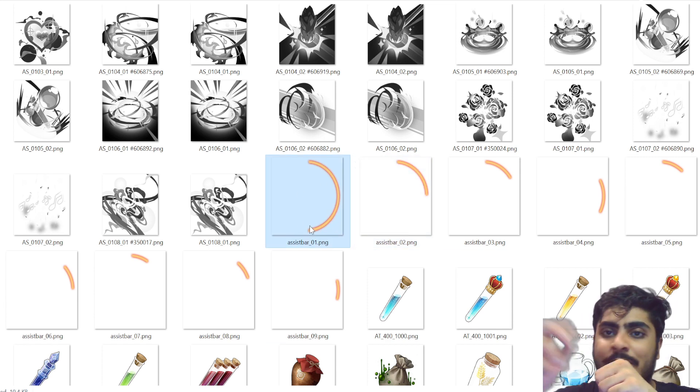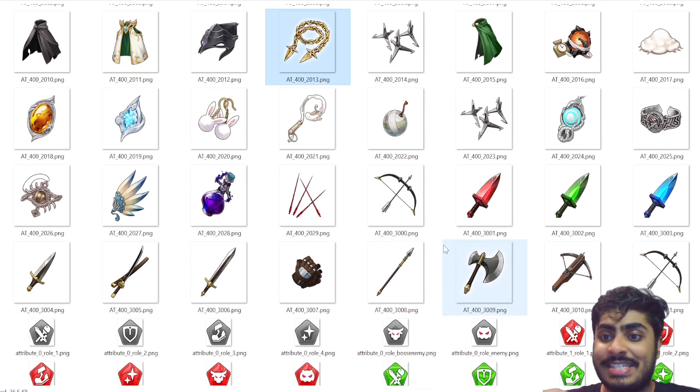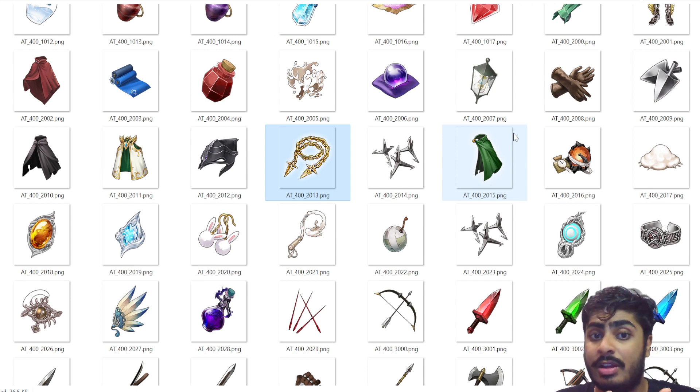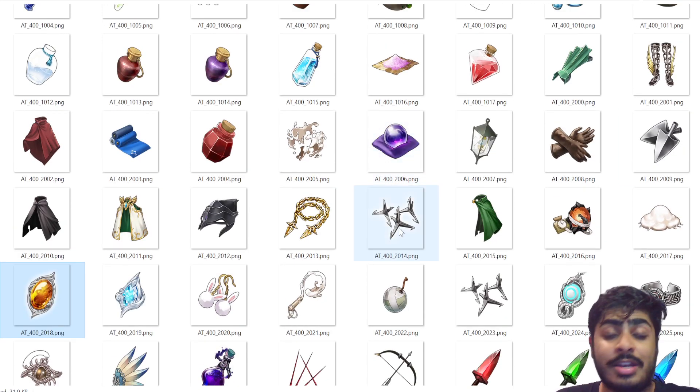The next items — potions, fluids, the cloak, the chain — these are equipment items. All these AT items are equipments. Just like scene cards, these equipment pieces give stats and can also give an ability. The great thing is these are farmable, unlike scene cards which require gacha. You want to farm as many stages as possible to get them. Some of these might also be available in the exchange shop, potentially of higher quality.